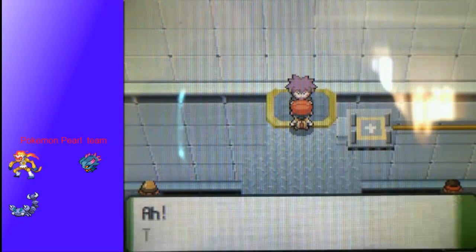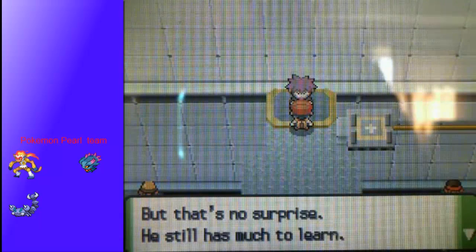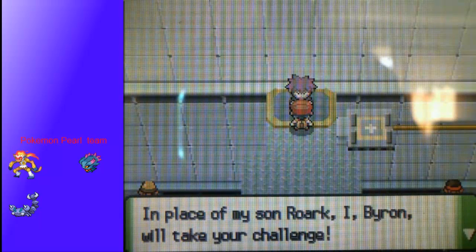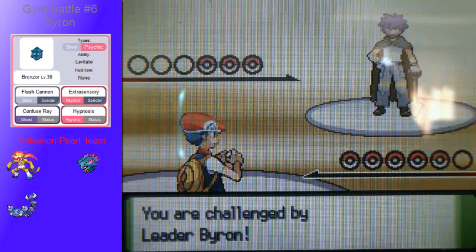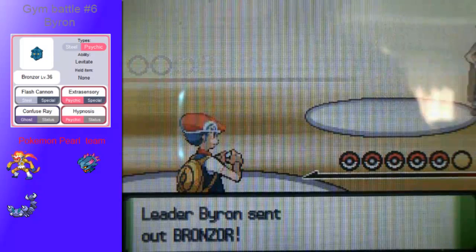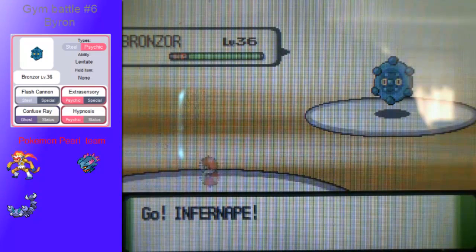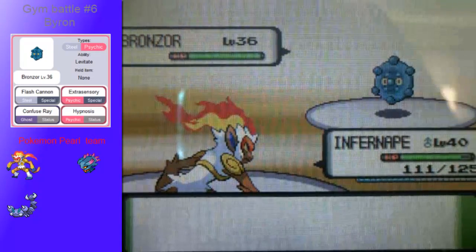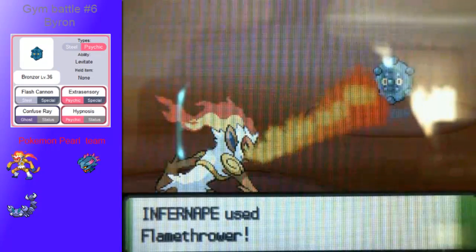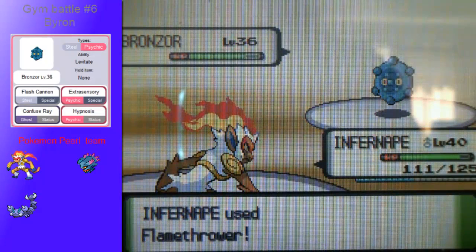I recommend you save and heal, but I'm just gonna save here just in case I really screw everything up - I do it on a daily basis. Anyway, that's the Oreburgh gym badge. 'I see you've defeated my son.' What? That's no surprise, he still has much to learn. 'In place of my son Roark, I, Byron, will take on your challenge.' First, he's gonna send out Bronzor. Bronzor has Extrasensory, so you want to take it out fast if you're using Infernape like I am. Fire type, super effective.